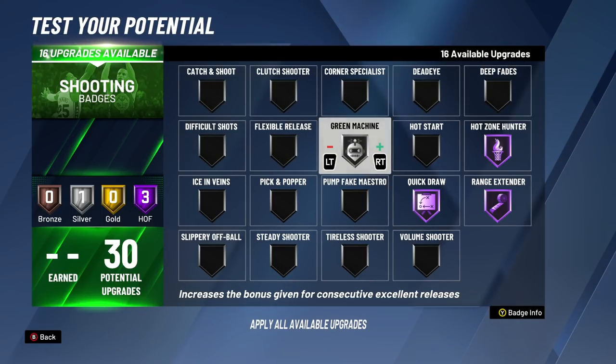For the 14th badge upgrade, we're upgrading Green Machine from bronze to silver. For the 15th badge upgrade, we're going from silver to gold on Green Machine. At Hall of Fame, Green Machine is even better when you consecutively, consistently green. The way it works is as soon as you get one green, that next green becomes easier — the green window is bigger and the make percentage on that next shot is bigger.